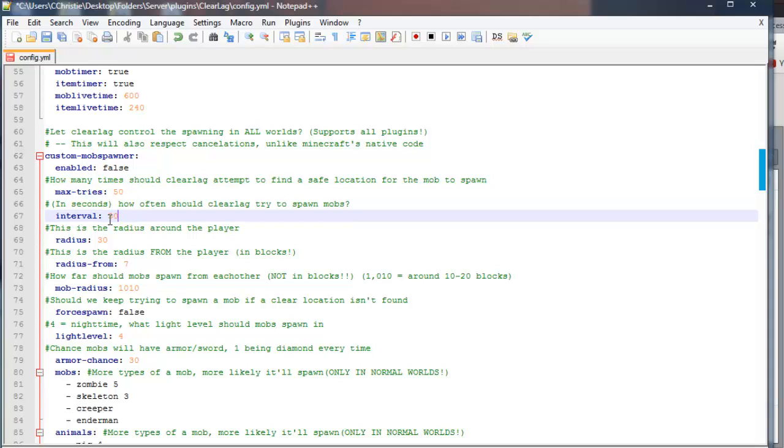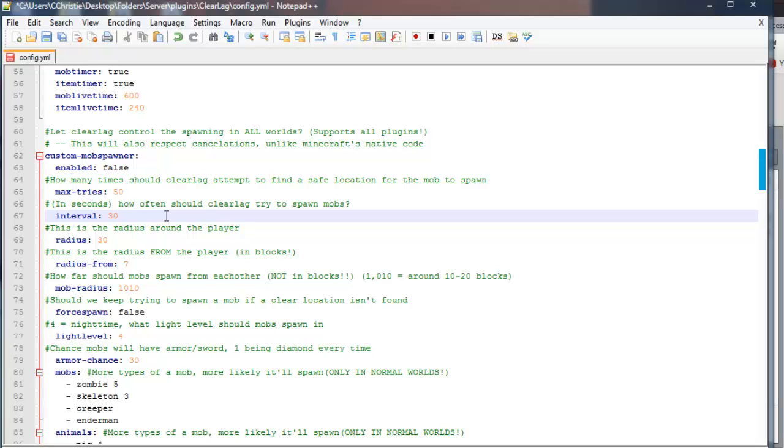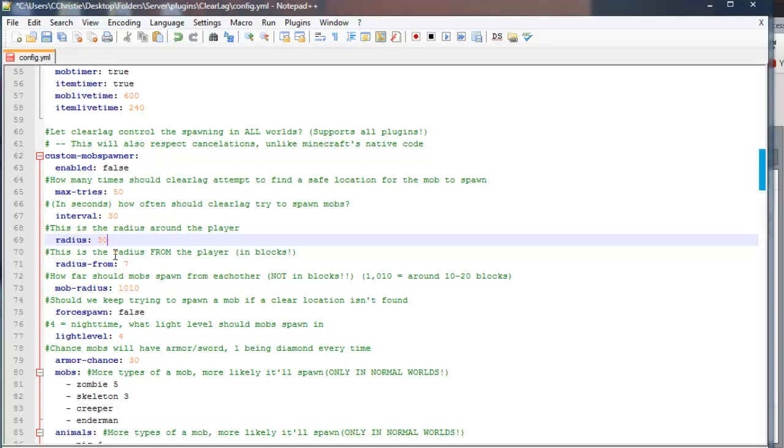How often should Clearlag try to spawn mobs? If you want it to be 30 seconds, you can set it to 30, or 45 — it just means the interval at which Clearlag tries to spawn a mob. If you want it to try every second, you can, but I don't suggest it. Let's keep it at the default 30. And this is the radius around the player — pretty much saying don't spawn a mob within this area. You can set it to 5 so it'll spawn really close, or 100 to spawn really far. Let's keep it at the default 30.